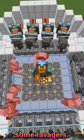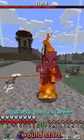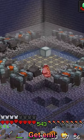So let's go steal some ravagers. I took the ravagers and sent them away from the raid in minecarts so the next wave would start. Look at our ravagers — let's go ahead and test. Get them! Get them! Yeah!